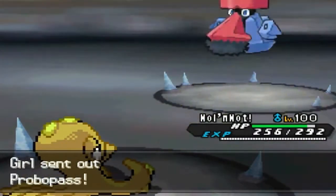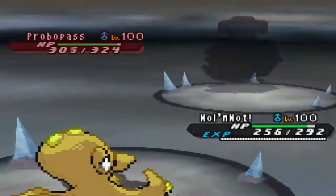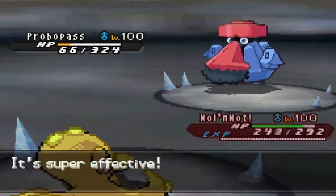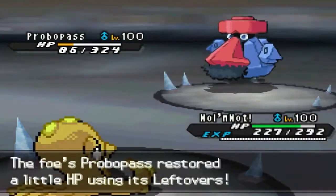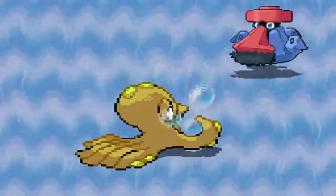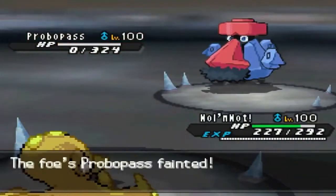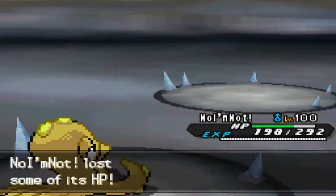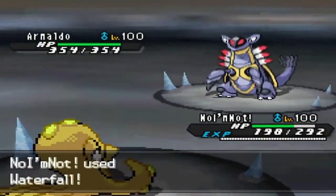He switches into Probopass as I use Waterfall with Life Orb-boosted Octillery — super effective and it'll easily two-shot Probopass. The downside is Life Orb chip damage over two turns, but I knock out Probopass and that's what matters. Then I go for Waterfall on Armaldo — I didn't think Armaldo could do much to me, bringing it down to about 97% HP.